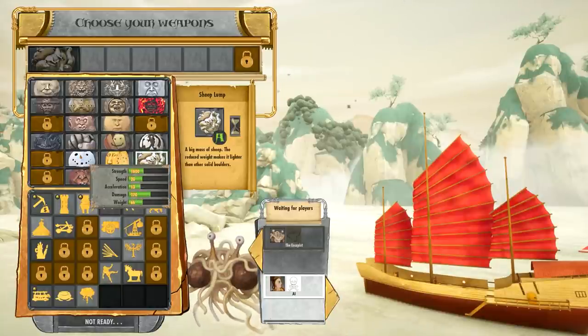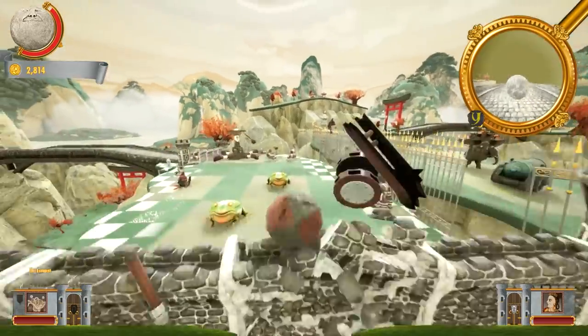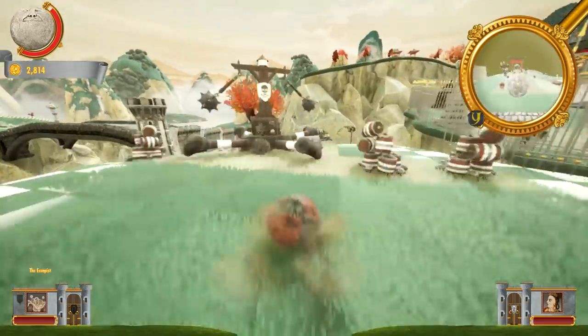Each boulder has different strengths and weaknesses, allowing you to try different strategies depending on the course. A variety of structural alterations and items make tracks distinct.